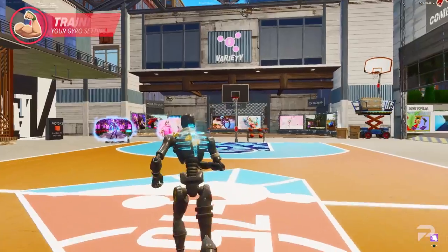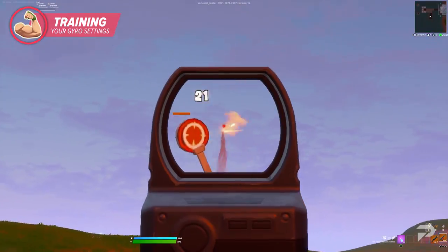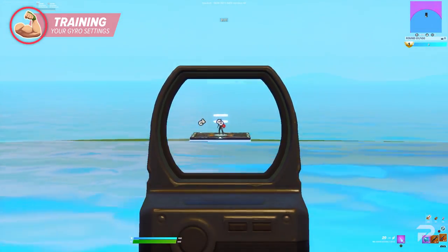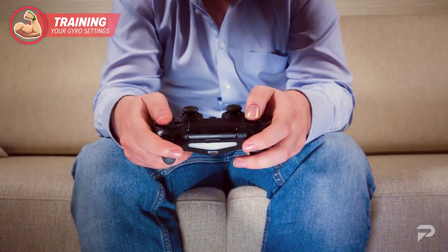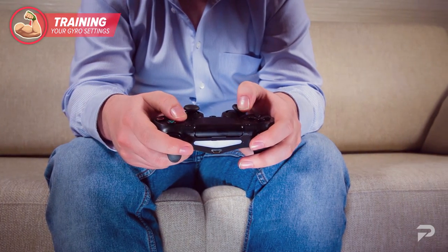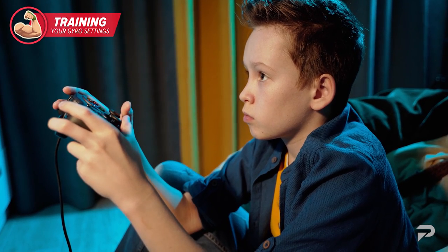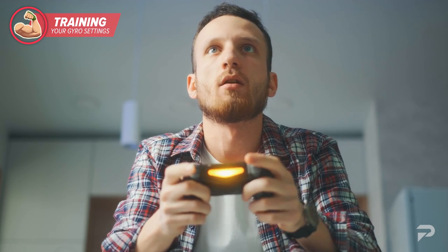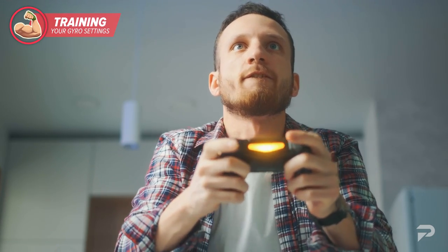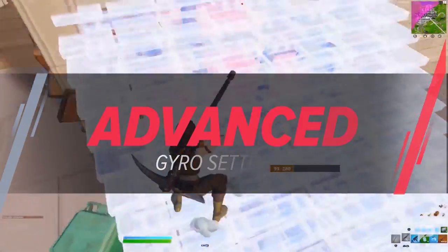If you're interested in training your gyro controls, you should start like most pros do — with standard training. Find some creator codes and start practicing your aim courses. The biggest adjustment is going to be your muscle memory. If you're accustomed to moving the thumbstick with your thumbs, you're going to have to start from scratch and really learn how to move your hands. Make sure you're holding the controller in a way that feels comfortable — many players prefer to have their controllers on their lap. The worst thing you can do is constantly have your hands elevated. If you've used a mouse for Fortnite before, you might find moving your arm a bit easier, but remember you'll be holding the full weight of the controller, and constantly moving it can become slightly tedious if you're not adjusted to it.